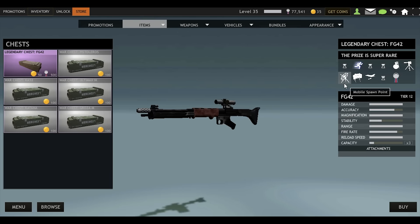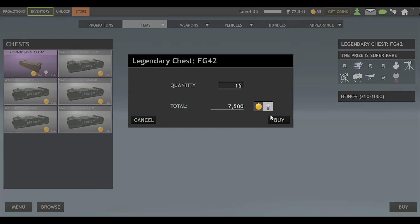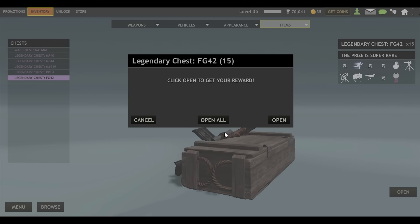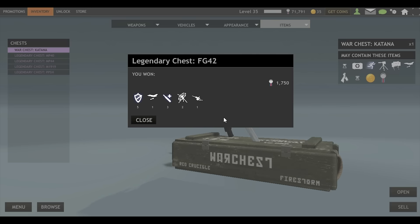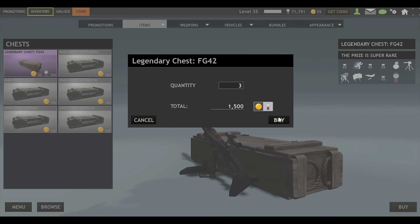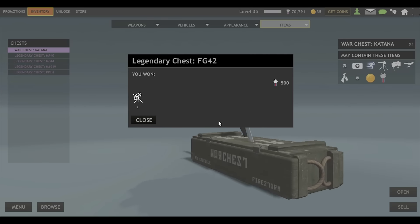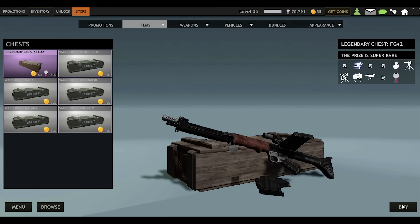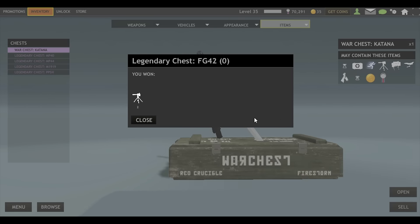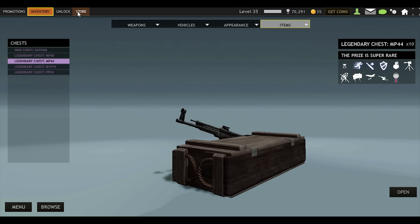Okay boys, I guess that's it. Or shall we buy some more? 15 more. We are at 70 HP left. I'm going to open them all — boom. We didn't get anything, as usual. Let's make it an even 70. Okay, now it's 70. And that's basically it — I wasted half of my HP.